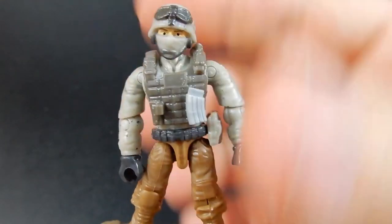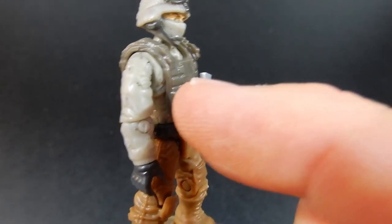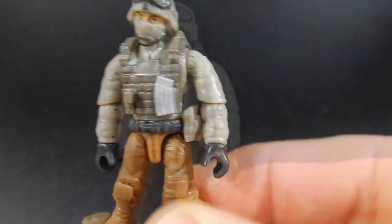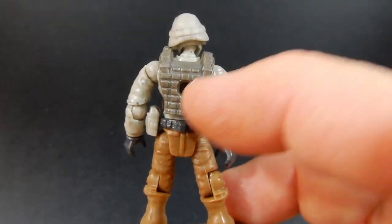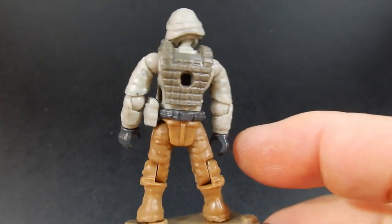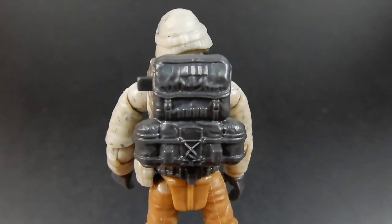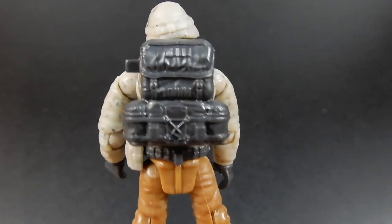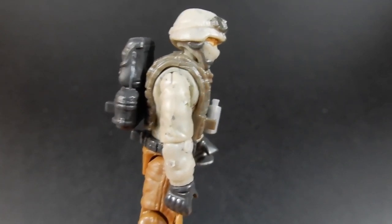First up he has this tactical vest which is very well done. The vest has some of those little pegs as well, so we can attach an extra magazine for his rifle there. Around the back you can see some more detail. There's also a peg hole so you can attach a backpack that is also included. The backpack is very well detailed and also has a couple of pegs for attaching accessories. It just slips right into the back on that peg hole.